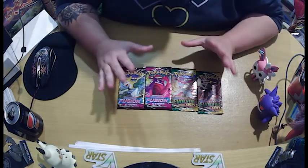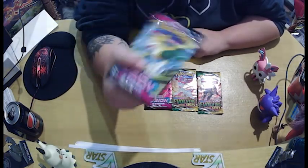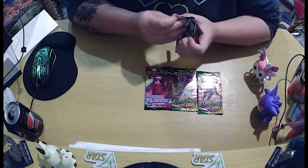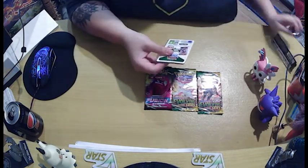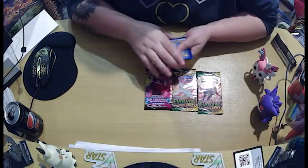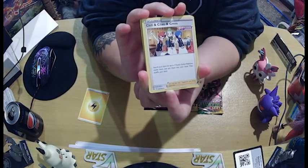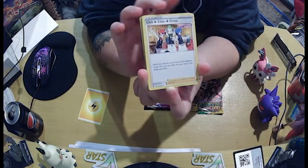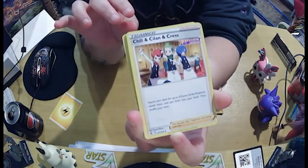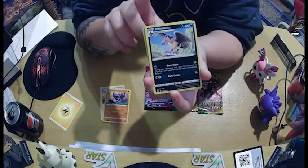Okay so without further ado let's start with the electric dog type one. I don't actually know what it's called but it's an electric dog. Okay, one two three. Electric — very fitting for the electric dog type. Okay, Chili, Chillin and Cress. Never heard of them. They kind of look weird, but then again most of the characters in this series are strange. Oh okay, don't have that one.